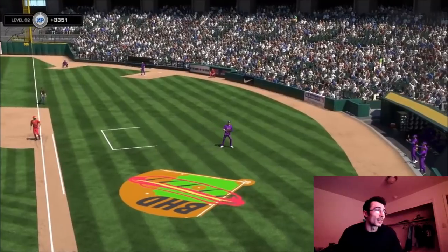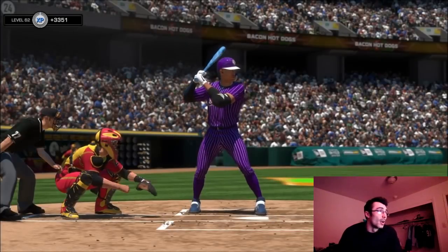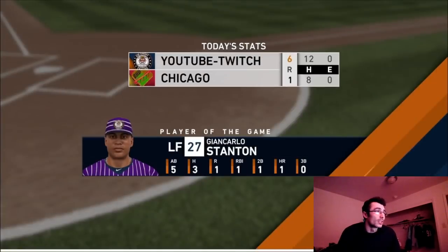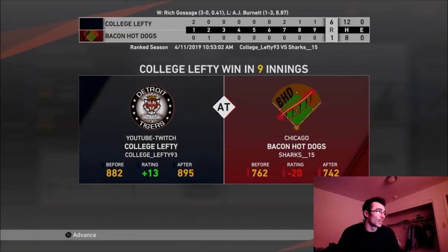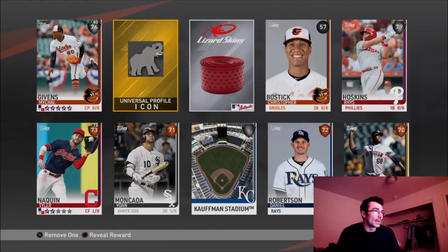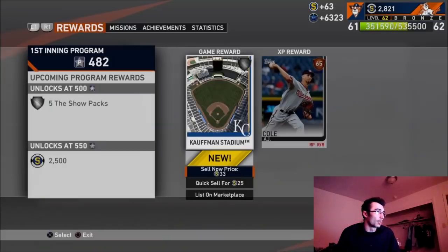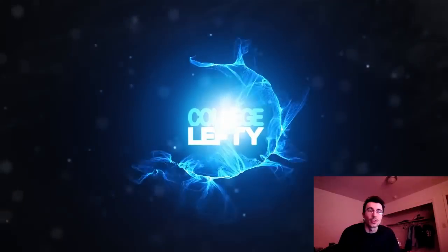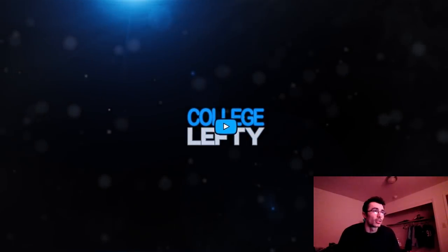We get the win, with John Carlos Stanton as player of the game. Now I'm looking to see if I made World Series. The opponent was at a 762 rating, so we only gain 13 points, leaving us at 895. I'll play the actual World Series game and have another video uploaded, so stay tuned. Thanks so much for watching — if you enjoyed it, please give a thumbs up and subscribe if you're new. I'm College Lefty, peace out.